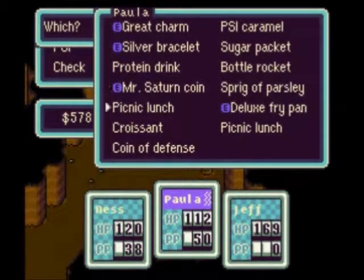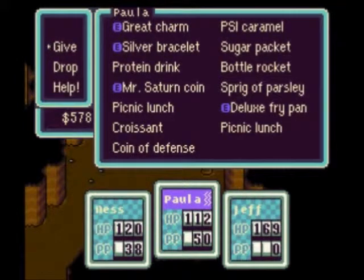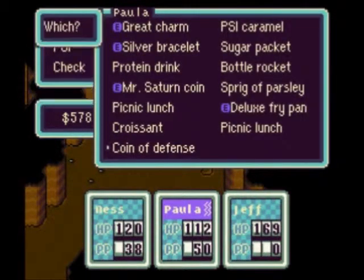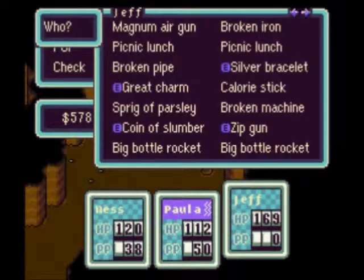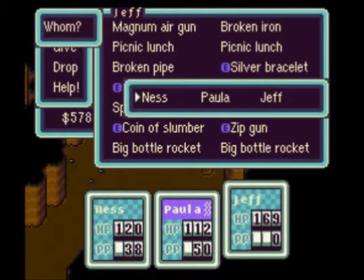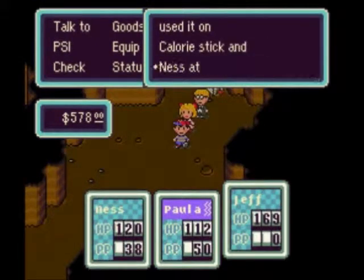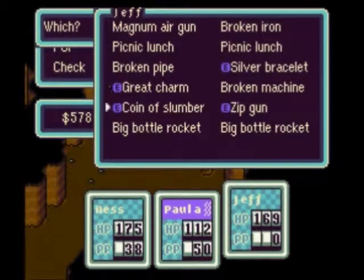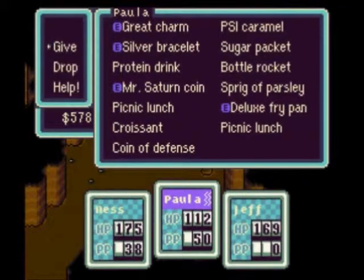Hey, we have a chicken and another chick — Ness has all of the chicks. Time to manage inventory. A Sprig of Parsley is an item that when you use certain food items, it will automatically put the parsley on them and it can increase the effects of the healing item if it tastes good. It's kind of annoying because they automatically do it.